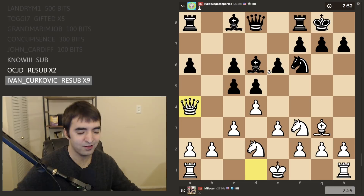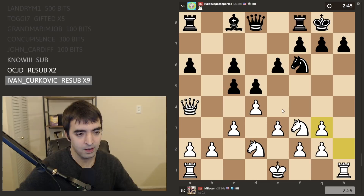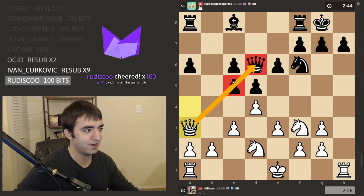I have a feeling black doesn't know the theory here. A lot of people play a6 who don't know what they're doing, and then they walk into a trap. It's playable, though. This is basically the main idea — this Queen a3 move.